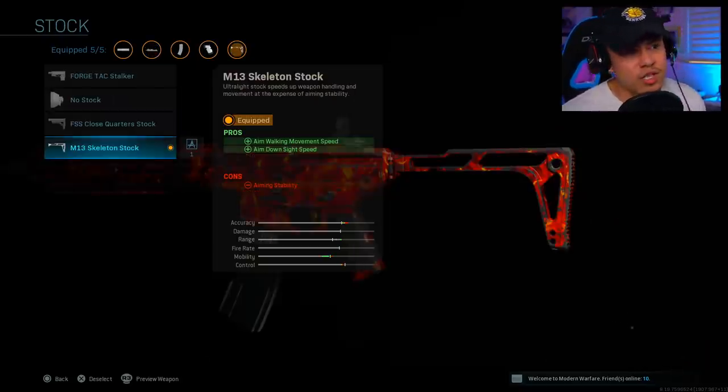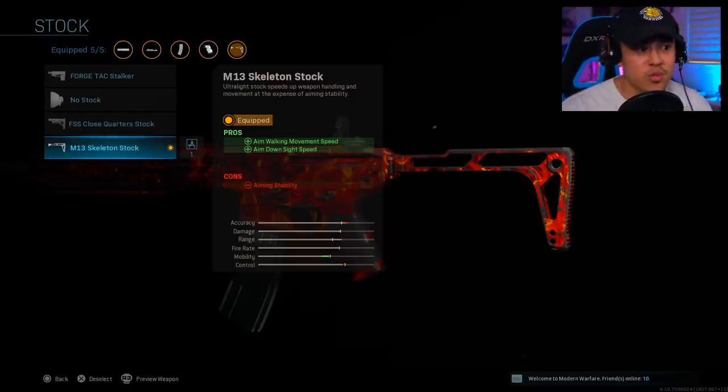Adding an under barrel is simply not necessary — you can use that slot for something more worthwhile. For the stock, there's a little flexibility depending on what map you're on. If you're on a larger map with longer lines of sight and long-range combat, I'd recommend the M13 skeleton stock, which gives you aim walking movement speed and aimed outside speed to help you strafe in long-range gunfights.